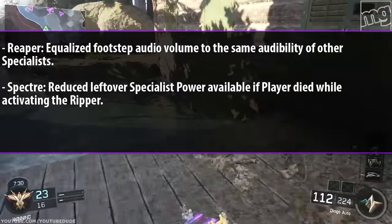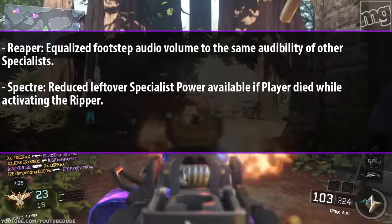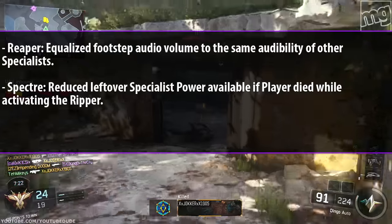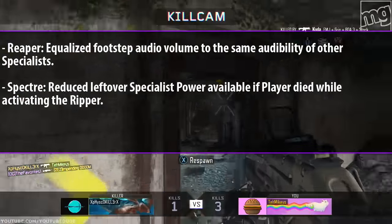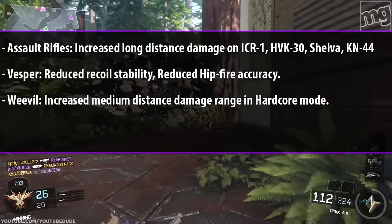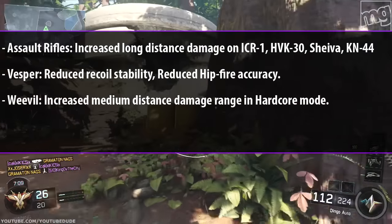For Reaper, they finally fixed his footsteps — equalized footsteps audio volume to the same audibility as other specialists. He basically had a glitch where he got Dead Silence for free. For Specter, they reduced the leftover specialist power available if the player died while activating the Ripper.